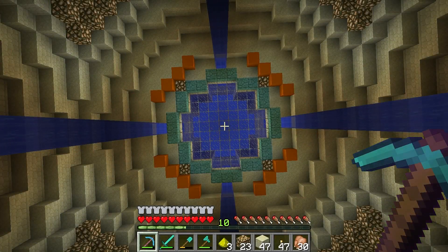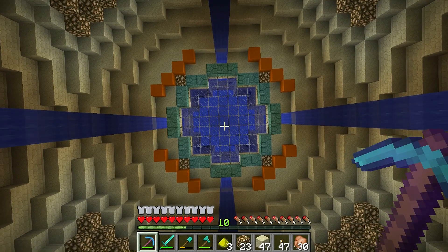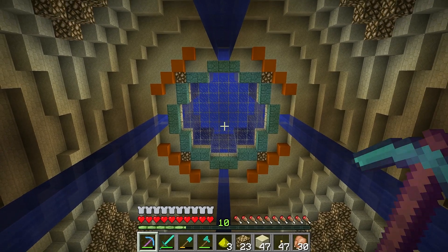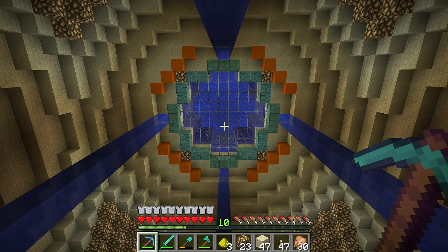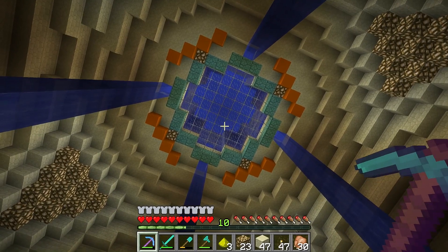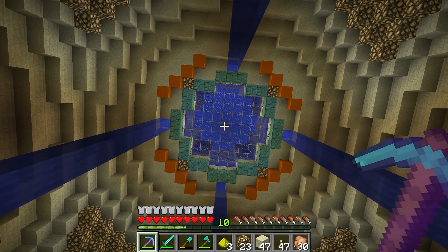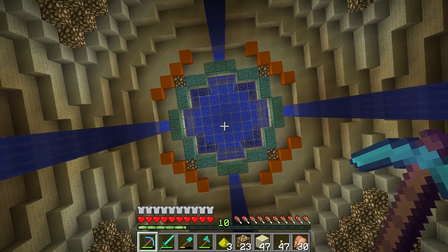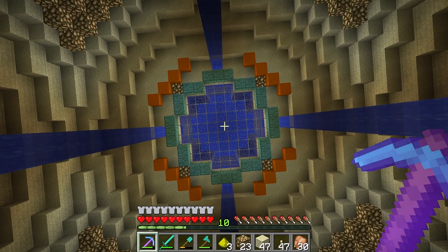Welcome back to Minecraft Down Under, this is episode 36. Last episode we installed the ceiling of the XP farm — we dug out a funnel going up to the ocean floor, allowing some natural light to flood in. When the sun hits at midday you can see it right through the glass, which is awesome.